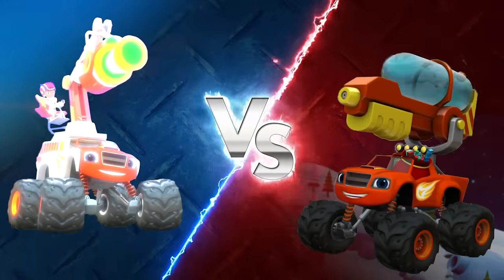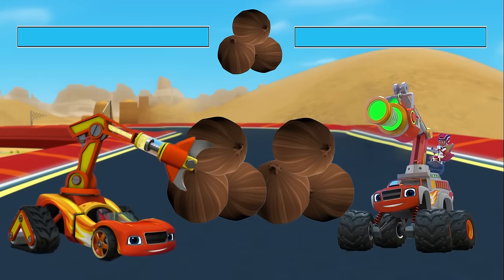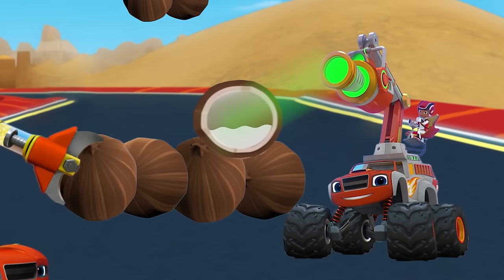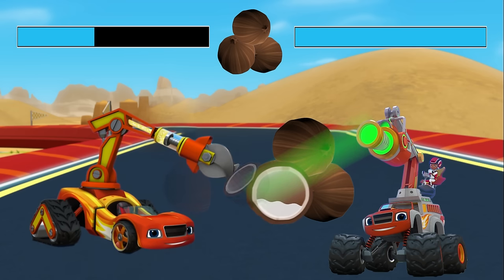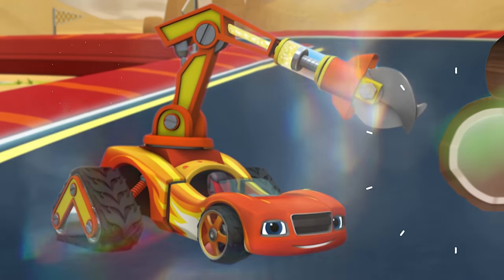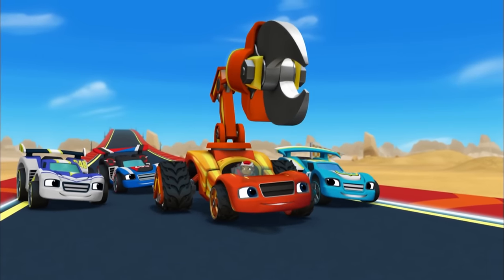Choose your Blaze: X-ray Machine Blaze versus Hydraulic Cutter Blaze! Coconut Highway. Go! Which Blaze transformation do you think will be able to cut all the coconuts? X-ray Machine Blaze can use X-rays to see through solid things. Hydraulic Cutter Blaze can use his strong hydraulic blades to cut hard objects. Hydraulic Cutter Blaze wins! Great work. Yippee! Whoo-hoo! Come on, everybody, this way.